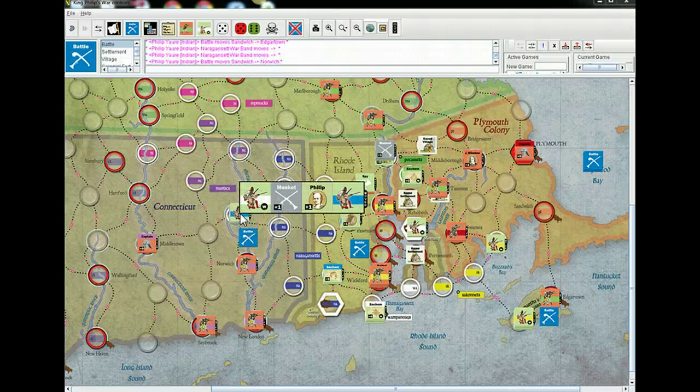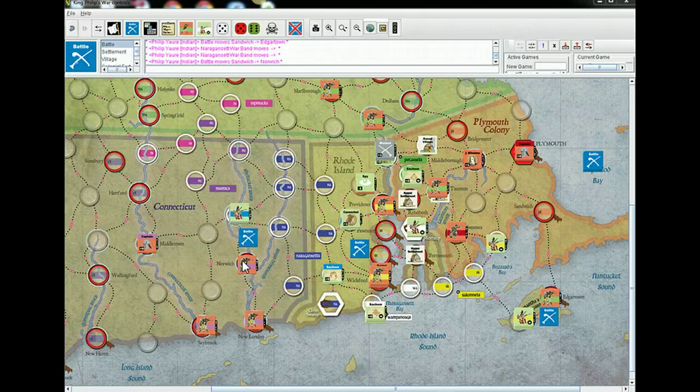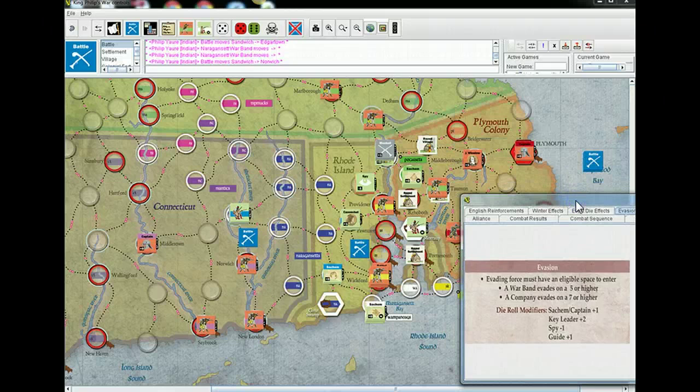You would need a leader there in order to get that to be feasible — if you had a key leader there it would become a five. But you're right, an eight is a seven. So I'll move here — or you can attempt to intercept with Winslow. So four through six — with Winslow I take it? Got it.